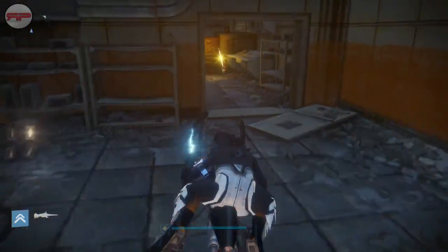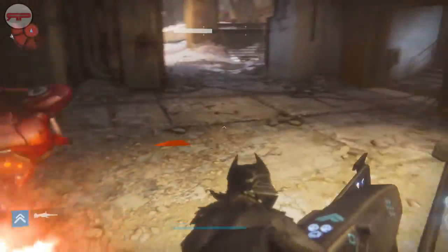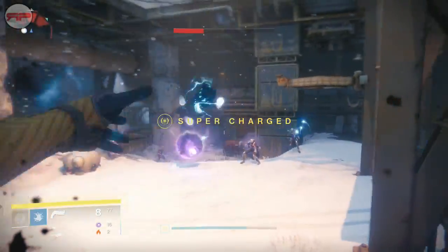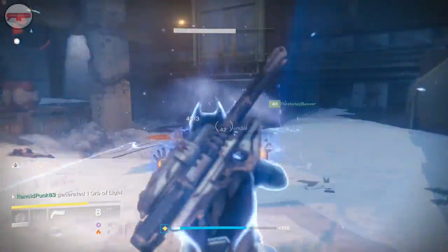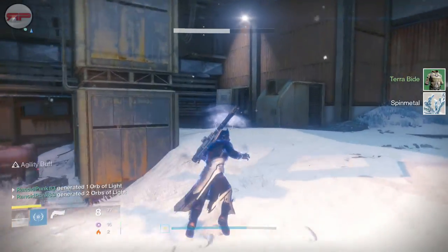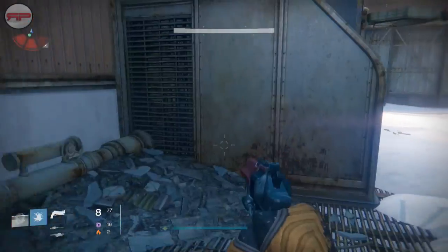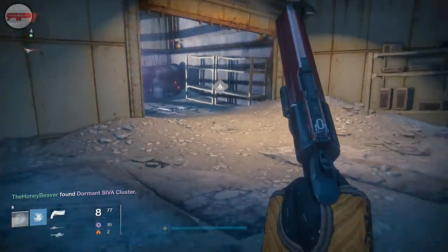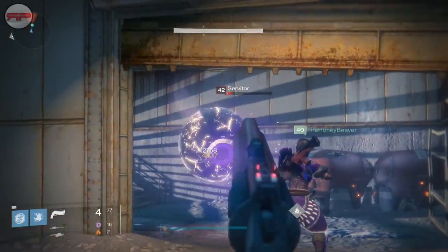Just head through here. The next room will have a bunch of enemies — kill them or don't, it's entirely up to you. The part will be just on the right of where I'm standing. We're also going to quickly show a SIVA cluster location. Kill this guy and it will be just underneath the stairs.